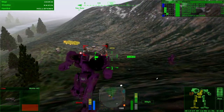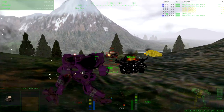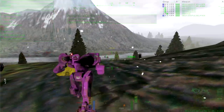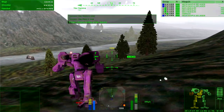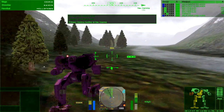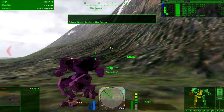Target destroyed. Warning, heat exceeding recommended level. Target destroyed. Beta outpost eliminated. Close up, inform on me. Alright, where's nav gamma at? Nav point beta — over this way. I thought we were defending a convoy. Apparently we're not.